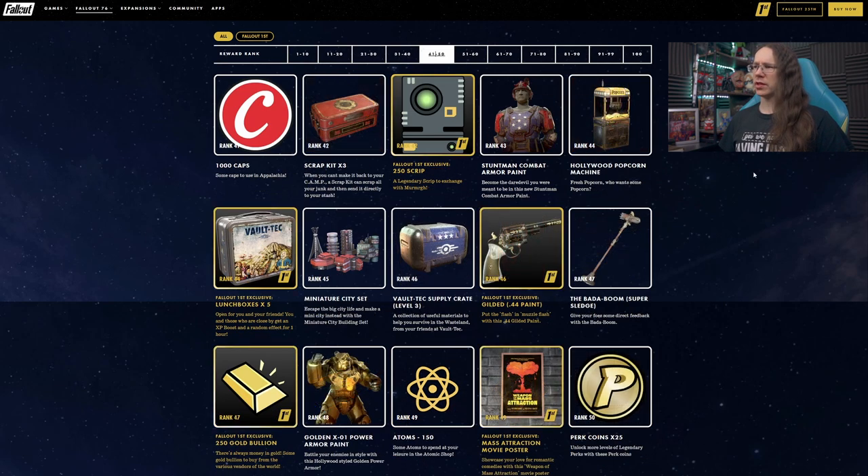At rank 43 we have the Combat Armor Stuntman Paint — getting slightly more interesting armor designs now, but not a big fan personally. Hollywood Popcorn Machine at rank 44 — if you missed out on the previous one or just want one with a different skin, there's an opportunity for that.